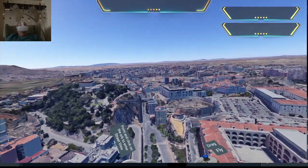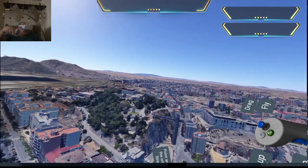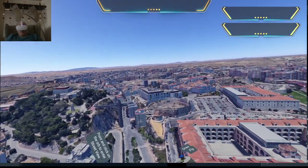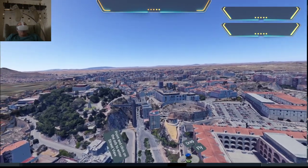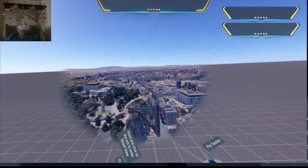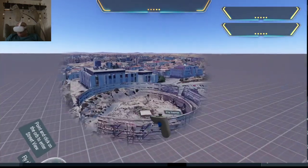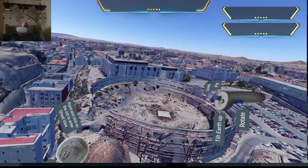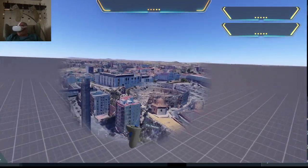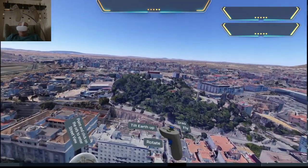This lift here takes you up to the fortifications - this is the old, I think it's Byzantine. I do recommend it - if you have issues with disability it is difficult, although you can get to some of it with a wheelchair but some of it is quite difficult to visit. I do recommend it though because the views are really great. This is the old bullring which I believe they're currently excavating - it used to be the coliseum for the old gladiators, so they're working on that at the minute. I do recommend having a visit in here, it's really really nice.